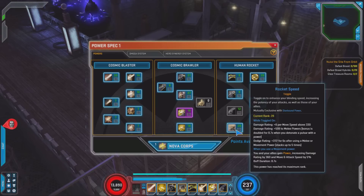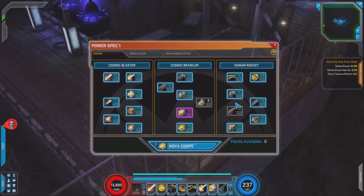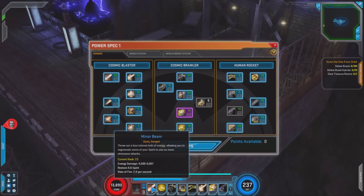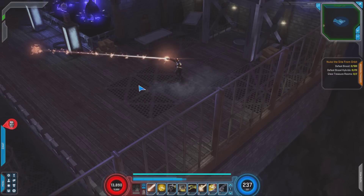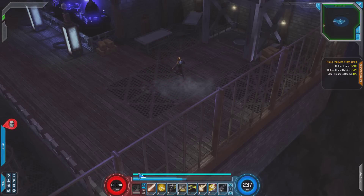With Rocket Speed, you get tons of different bonuses: you get extra dodge rating, you and your allies get power, and it lets his other moves hit amazingly hard. So we can go ahead and look at my bar to see what I've picked for my personal build. This is going to be a character where you can pick the skills you like — he's going to have a lot of different flavors. I've gone ahead with his Minor Beam as my Basic Attack. It's a Quick Attack and it restores a good amount of Spirit each time you hit with it.